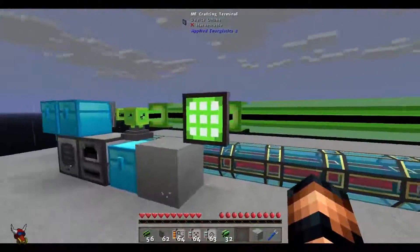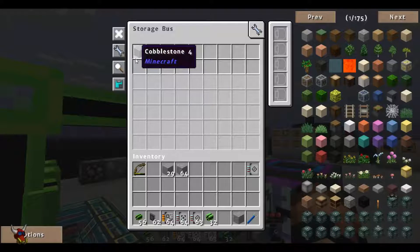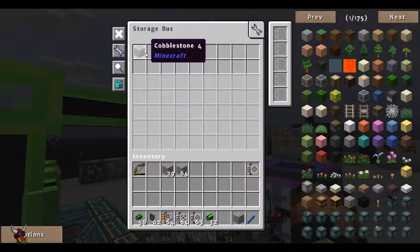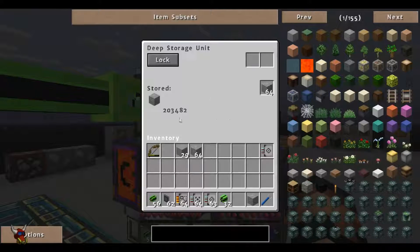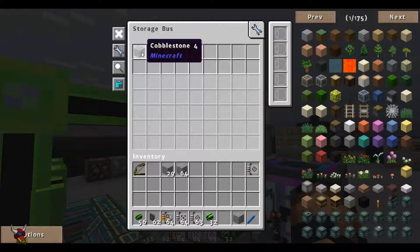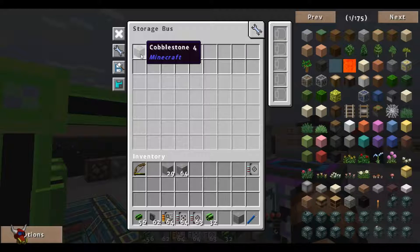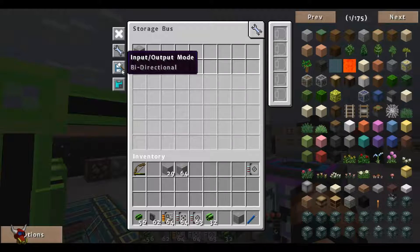What we're going to do now is modify this deep storage a little bit. Right now it's set to extract only. We've got the filter set, and this inventory knows it can only accept cobblestone since it's full of cobblestone — you can only get one item type in here. It's good practice to know what you've got going where. If we set this to bidirectional, we can now insert items and take them out.